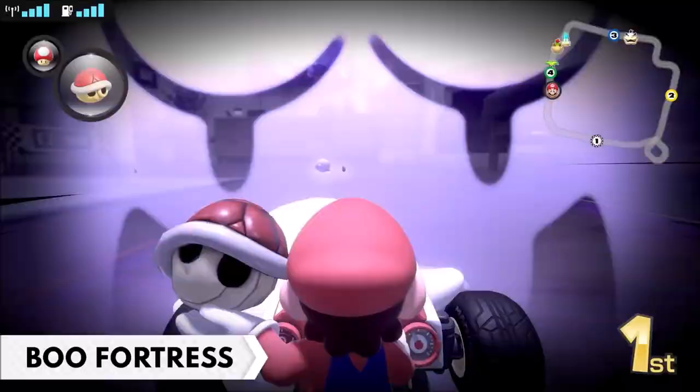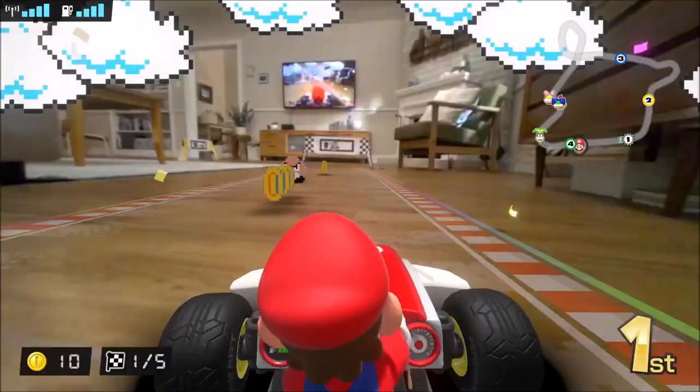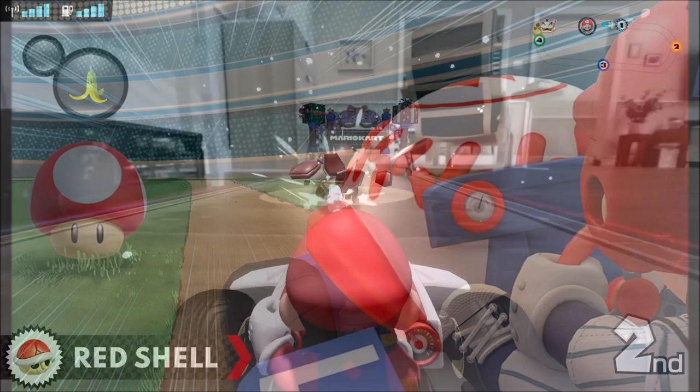It appears that you can use the same track design for every track in a cup, but you can switch it up if you like. What's even more interesting are some of the themes of the tracks, some of which we've never seen before in Mario Kart. Obviously there's an 8-bit track, but we also have a track that takes place in a baseball stadium, and another in an American football stadium. Looks like this is about as close as we'll get to a true Mario football game.